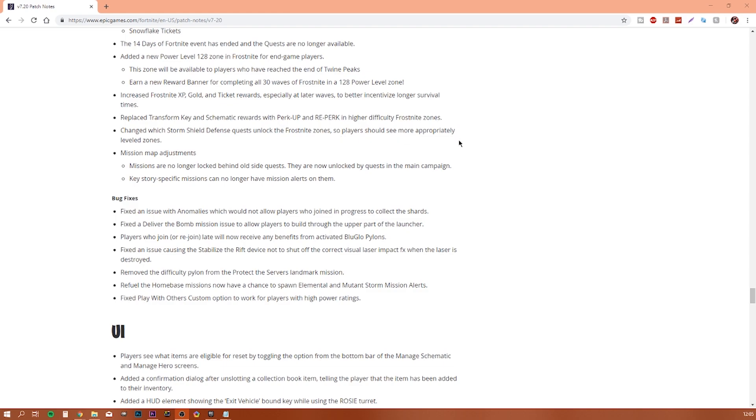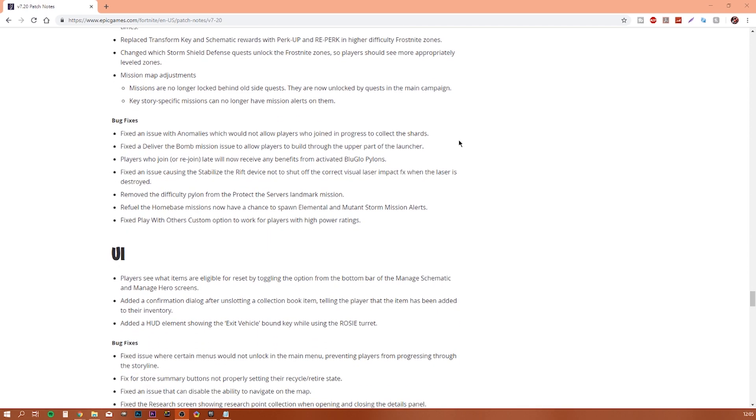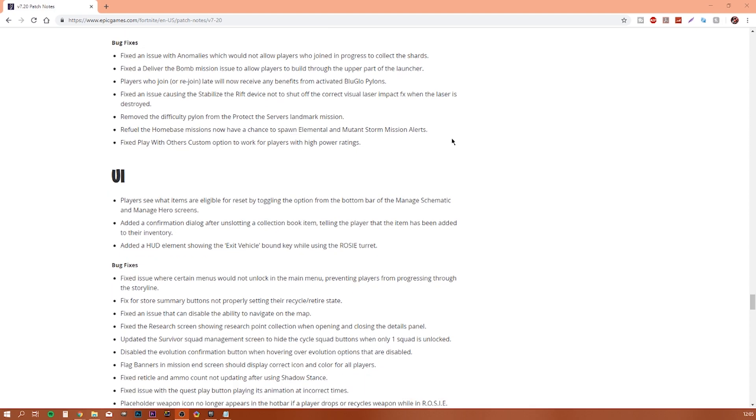For bug fixes, they fixed the Delivery Bomb mission — I heard a lot of people had trouble with that. Ride Home Bay missions now have a chance to spawn elemental and mutant storm mission alerts. They also fixed the Play With Others custom option to work for players with higher power ratings.